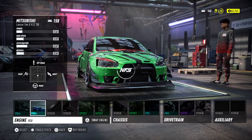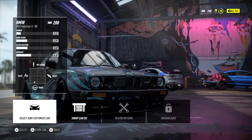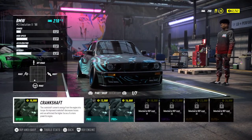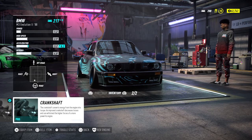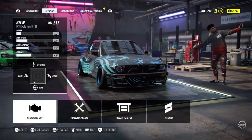Now let's go back to the BMW — select, customize car. When I go to the inventory, look: the pro plus isn't there anymore because it's in my Mitsubishi. It's no longer in my inventory. Let's say I equip the crankshaft pro back into the BMW from inventory.